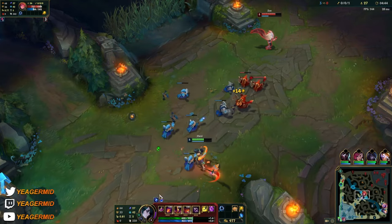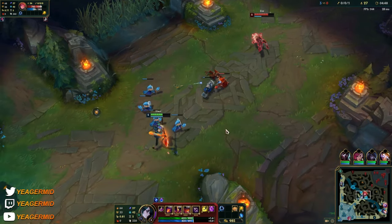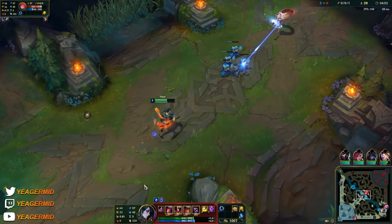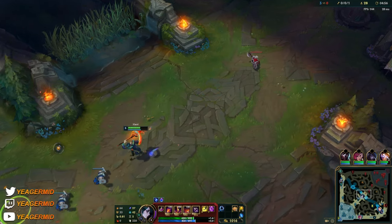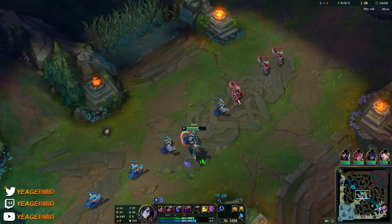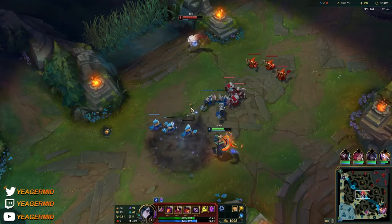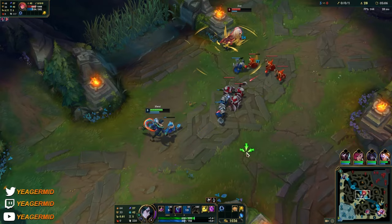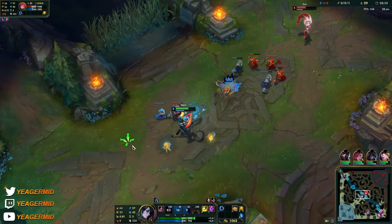If you use the W it's a long range AOE ability — you can use this to snipe people who are running away or trying to recall. Your E is your wave clear because it deals damage over time and covers a pretty big zone. As you can see I hit two damaging abilities, so that zone below appeared — that's the passive proc. That's what you're trying to do.